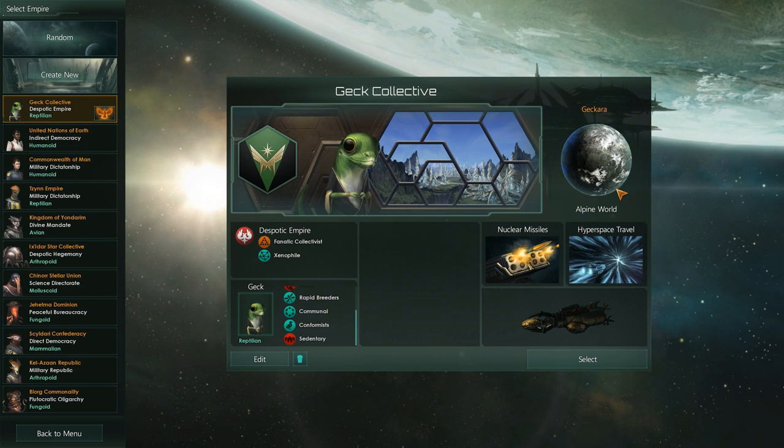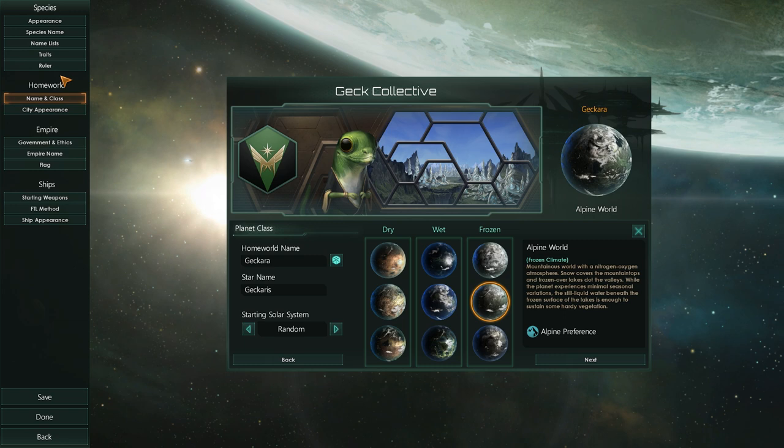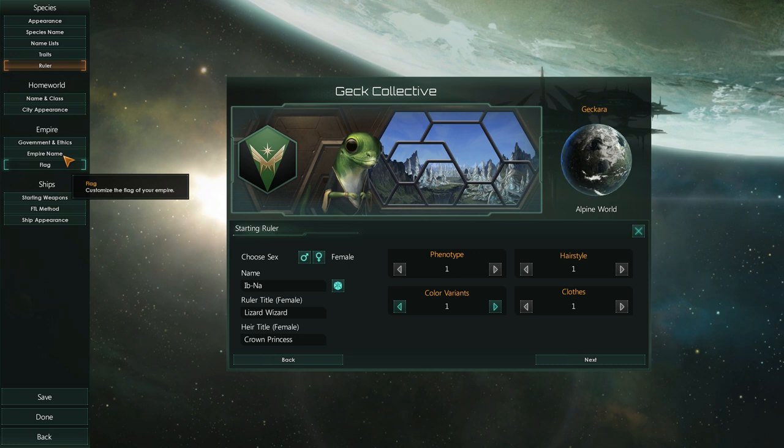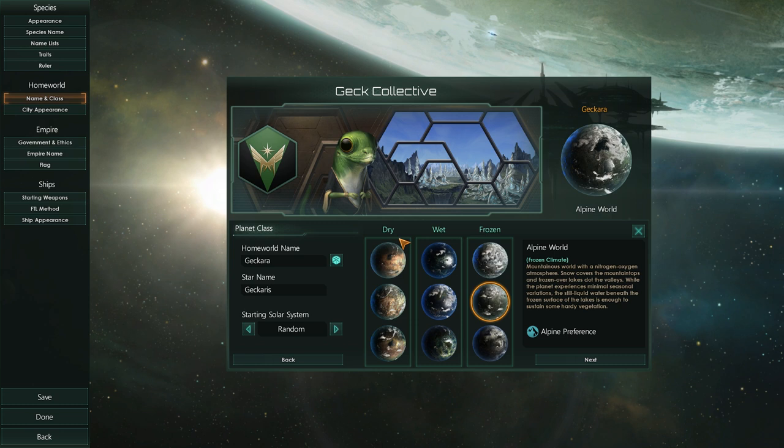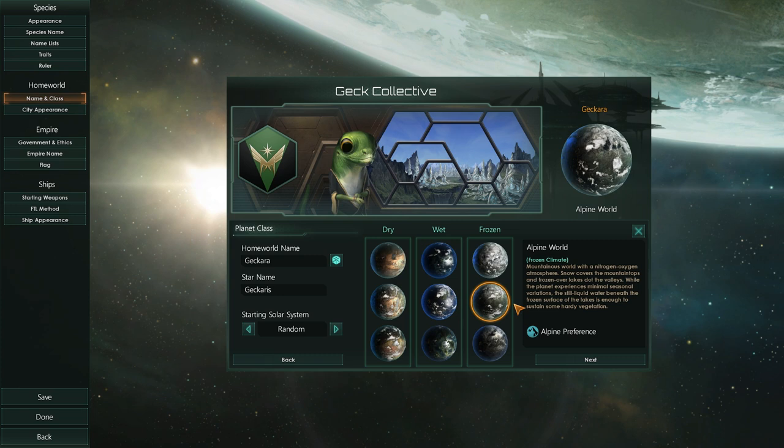We're also on an alpine world. Now this is part of the 1.3 update — the worlds have been changed. So if we go edit... worlds are no longer the seven worlds that were in a circle. It's now nine worlds in a grid, and that way you can terraform one way or one way or one way. We're going to be on an alpine world, which is one of the new worlds that have been added.